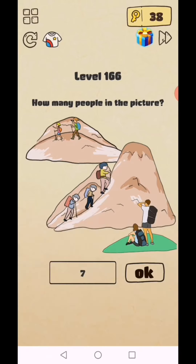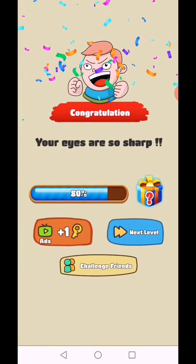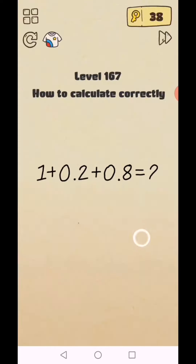Total seven — your eyes are so sharp! Level 167: how to calculate this. One plus 0.2 plus 2.8 equals two, so you see two banded, and here this line — use this line to make a two perfectly.